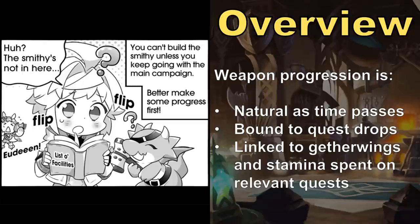Thankfully, the smithy caps at level 9, so once you max it out, that limitation on crafting becomes an afterthought. However, the link between weapons and quests is much more permanent. Because quest drops are necessary to craft weapons of various types, where you choose to spend your stamina, gather wings, honey, and ashes has a large impact on the quality and quantity of weapons you're able to craft.